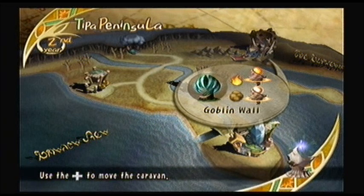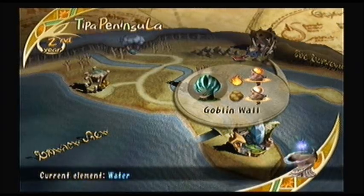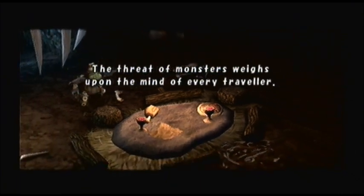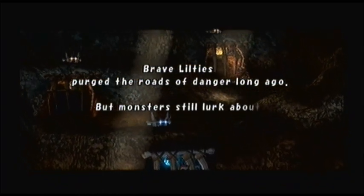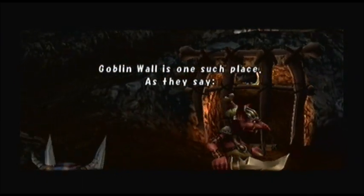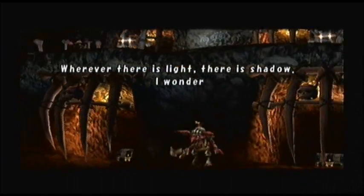Hello everybody and welcome back to more Final Fantasy Crystal Chronicles. We're going to start off our first world in year two and we're going to be going to Goblin Wall today. The threat of monsters weighs upon the mind of every traveler. Brave Lilties purged the roads of danger long ago, but monsters still lurk about, biding their time in the nooks and crannies of the world. Goblin Wall is one such place — as they say, wherever there is light, there is shadow. I wonder if we will ever be rid of their menace.